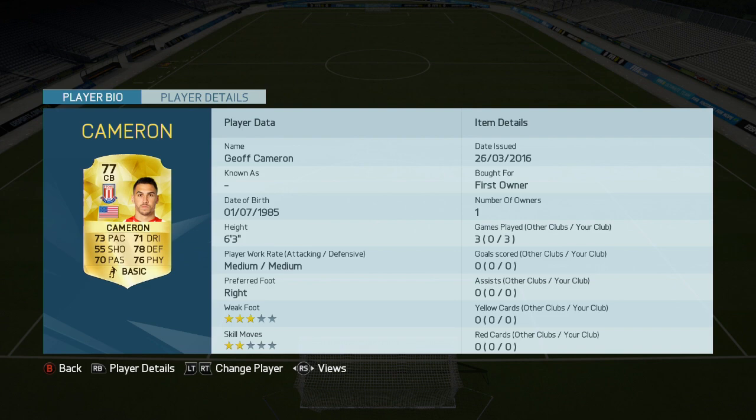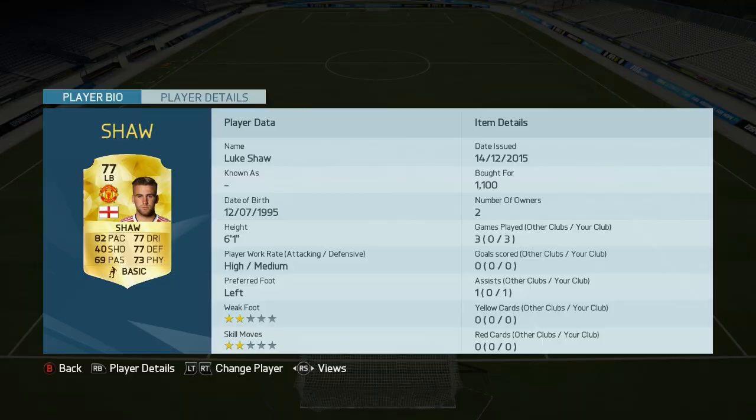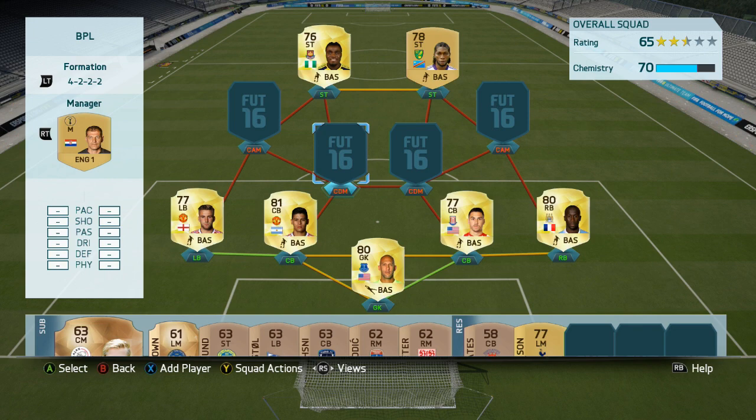On the left center back we have got Rojo. The reason Rojo's played one game is because he had a previous version that got a red card, so I had to go and buy a new one — that's why he's only got one game under his belt. On the left back, we have got another Manchester United player in the form of Luke Shaw. Really solid left back card, very nice, going for about a thousand coins.